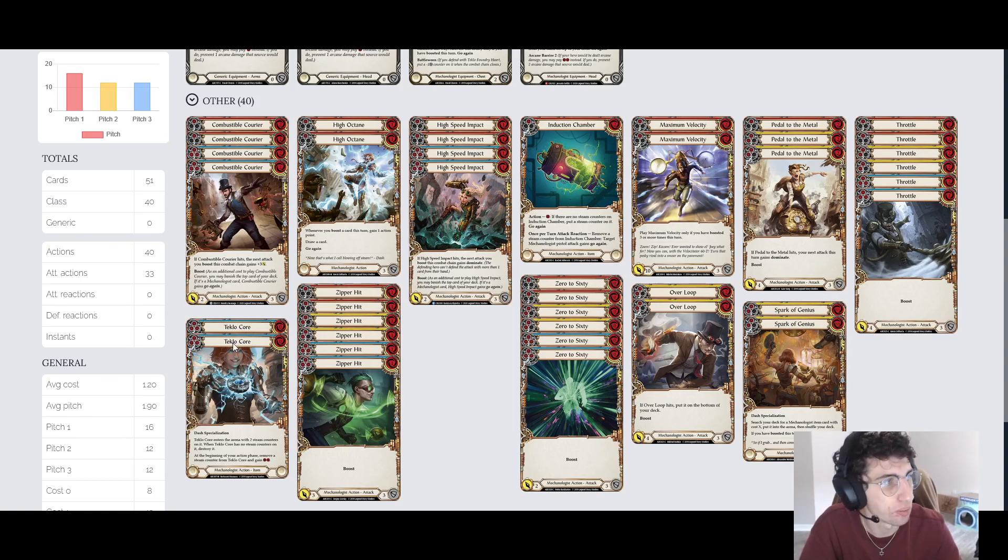Lastly, we've got the Spark of Genius and Teclocore package. These can both pitch fine — they're yellows and blues. The Teclocores don't block, which is not a big deal. At the end of a chain — because this doesn't have go again — you can Spark of Genius for 0. You pay 0 and Teclocore costs 0, so you search your deck for a Teclocore and put it onto the battlefield. If you boost it, which you almost definitely will, you'll draw a card and probably arsenal that extra card. Teclocore enters with two steam counters — at the beginning of your action phase, you remove a steam counter and gain two resources. Two free resources is absolutely amazing. Ideally, you always want to pitch Teclocore and find it with Spark of Genius to get it for free and get a draw card.